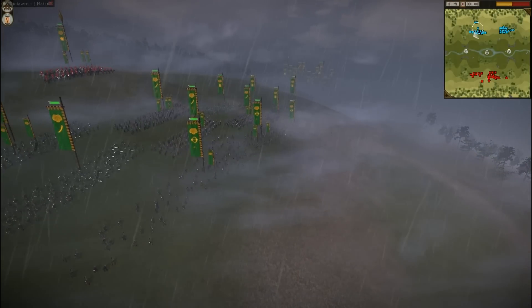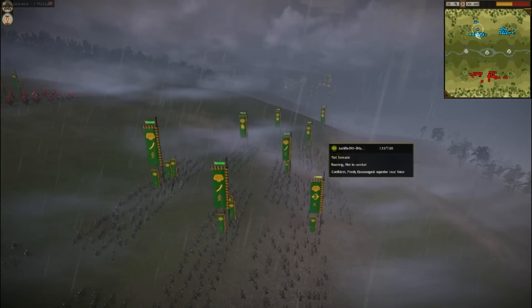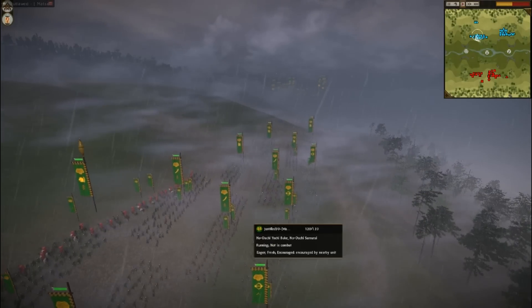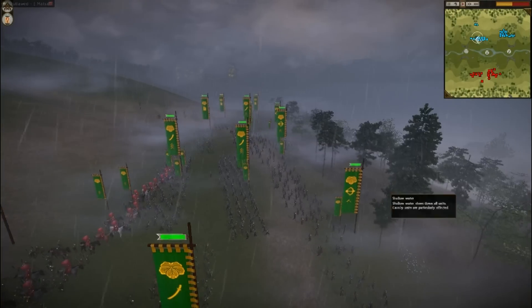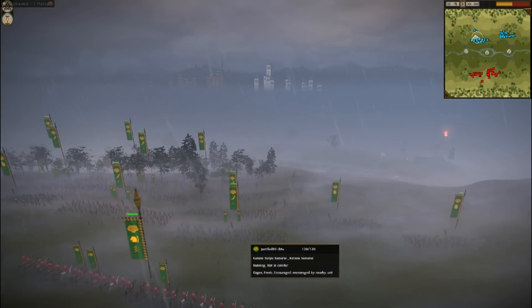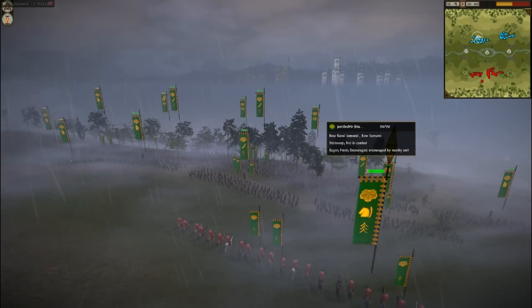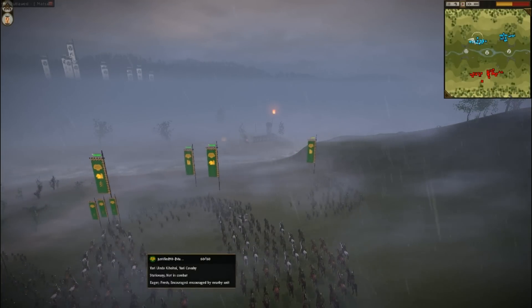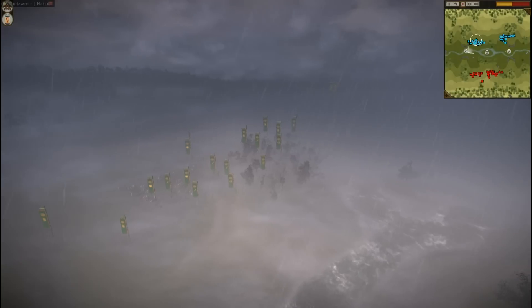Let's look at the forces of Justified. He has three units of bow samurai, all with some experienced chevrons. His main infantry line is composed of Yari Samurai on the flanks, one of them veteran, with Nodachi in his center, a Katana Samurai, and two more Yari Samurai at the edge. Both Nodachi units are veterans. At the back he's got another Yari Samurai — so a heavy spear build. He also has another Katana Samurai, another Nodachi, two Yari Cavalry — one a three-chevron veteran unit called Yari Wendo Kibetai.